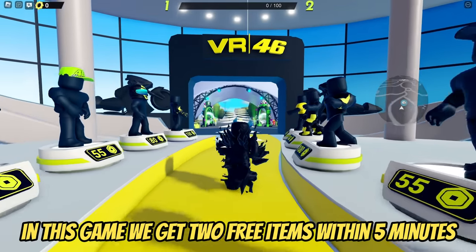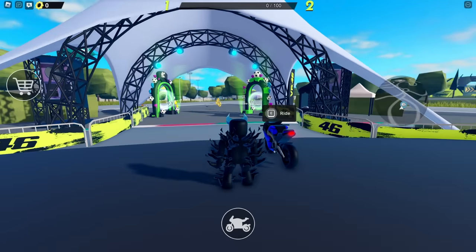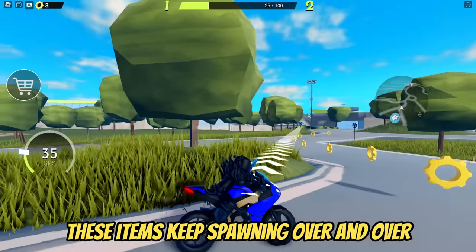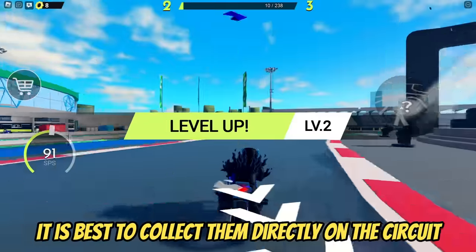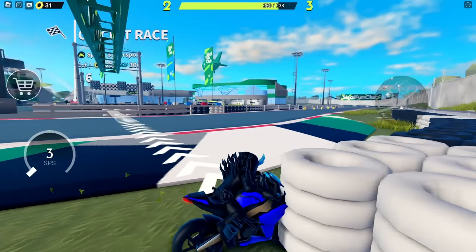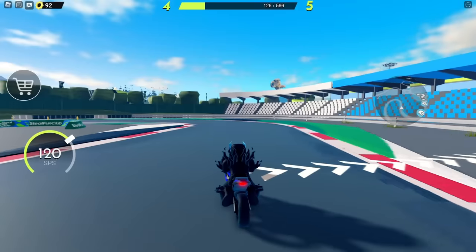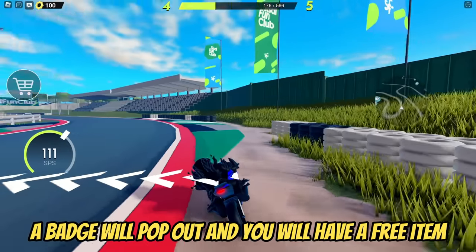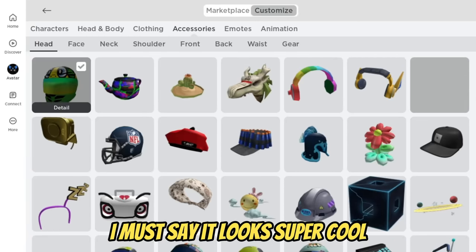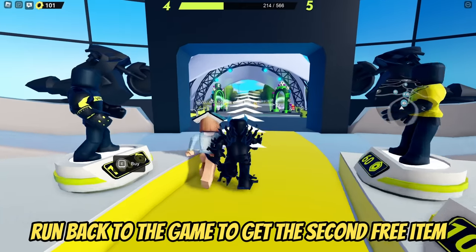In this game, we get two free items within five minutes. Run out of the building and click on the motorbike icon to select the first motorbike. Your task is to collect 100 of these yellow items — they keep spawning over and over. It is best to collect them directly on the circuit. As soon as you collect all 100 items, a badge will pop out and you will have a free item. You will receive this green motorcycle helmet — it looks super cool.